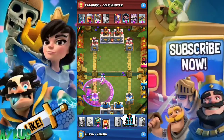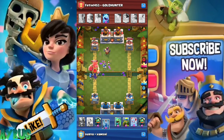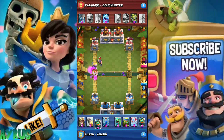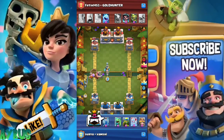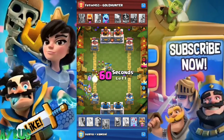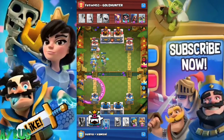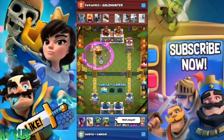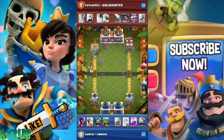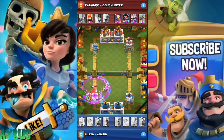Tip number five is to know the opponent's cards. You need to analyze the first few seconds of the match — put in some cards and observe what the opponent plays to understand their deck. If you know the opponent has a Skeleton Army and an Inferno Dragon, you know those are big threats to your Giant. In the first few seconds, don't push in hard; go slow and figure out what the opponent's deck has to offer.